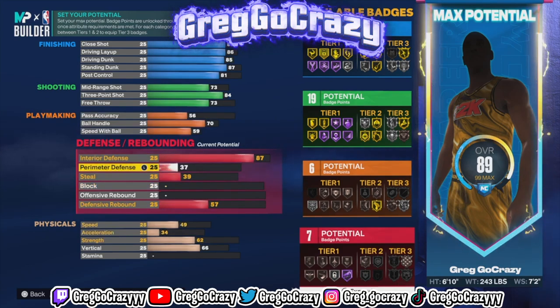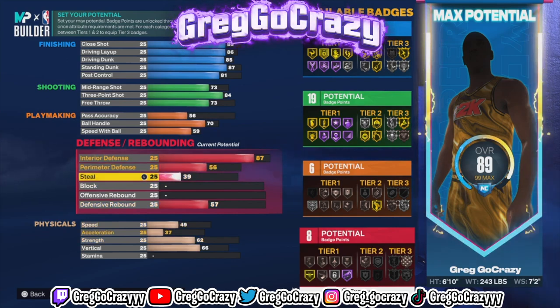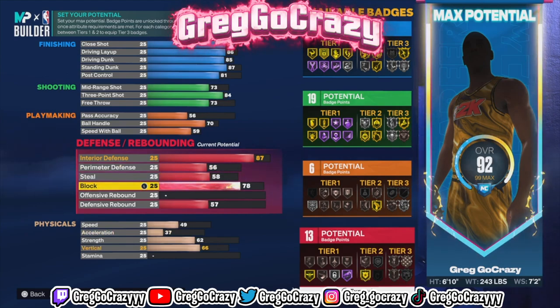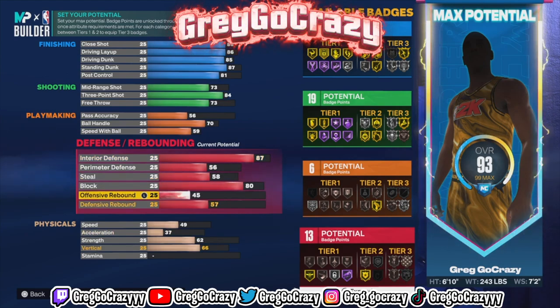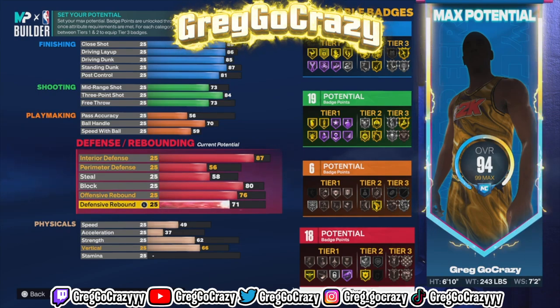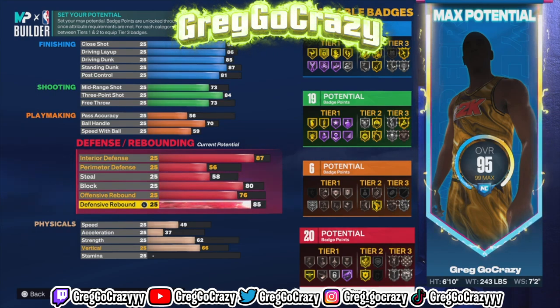For his defense — AD's prime defense — you want to put his interior defense at 86, his perimeter defense at 72, his steal at 41, his block rating at 87, his offensive rebound at 57, and his defensive rebound rating at 85.